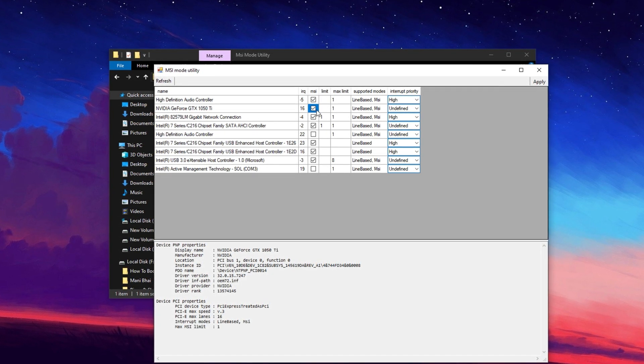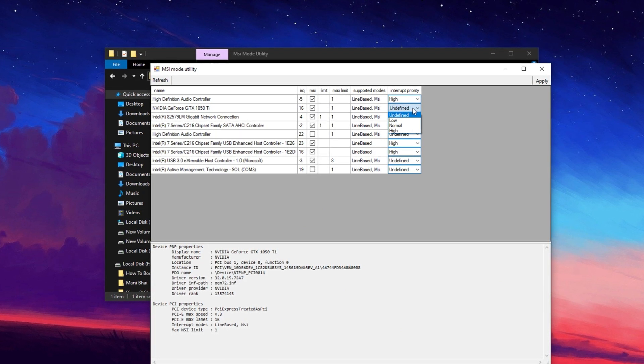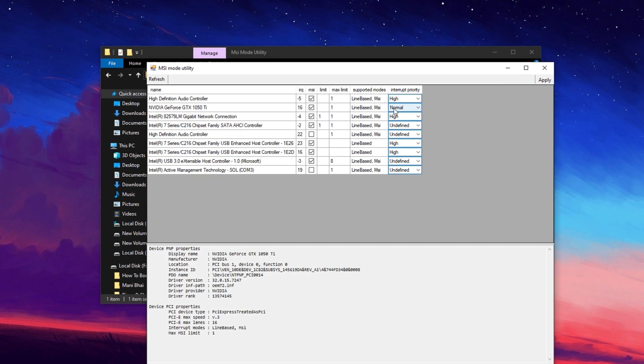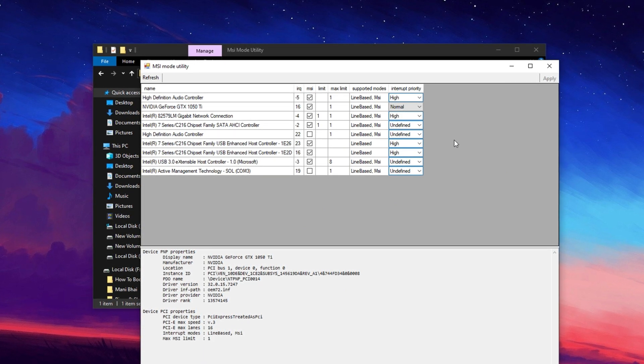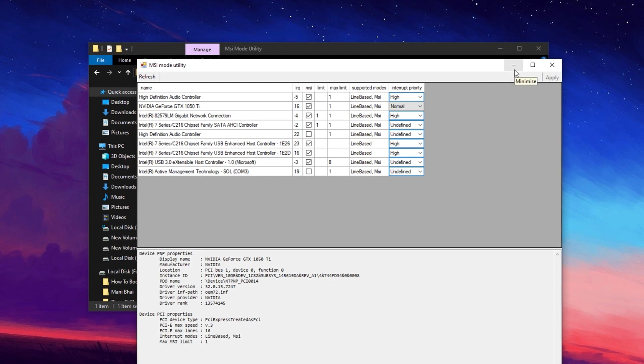Enabling MSI Mode helps reduce latency and improve frame times. You'll also see an option to adjust interrupt priority, but it's best to leave it set to normal for balanced performance and stability. Once you've made these adjustments, click Apply to save the settings. These changes are one-time optimizations, meaning you won't need to repeat them unless a Windows update resets some settings.